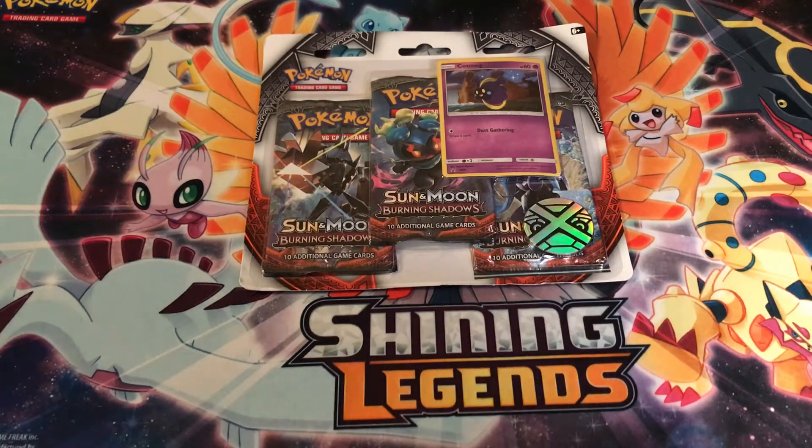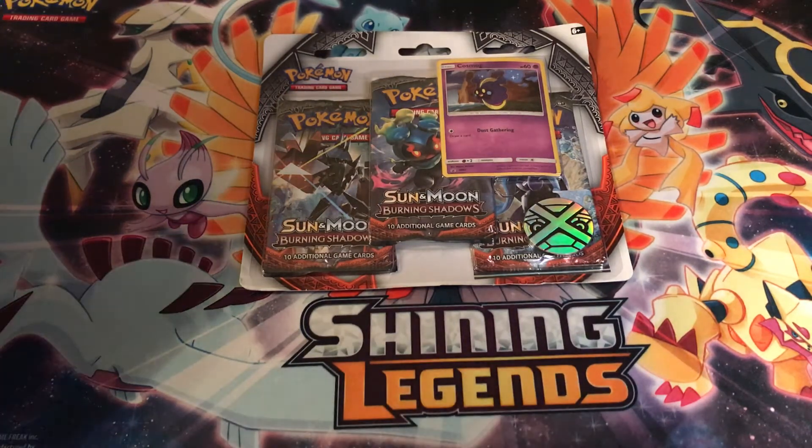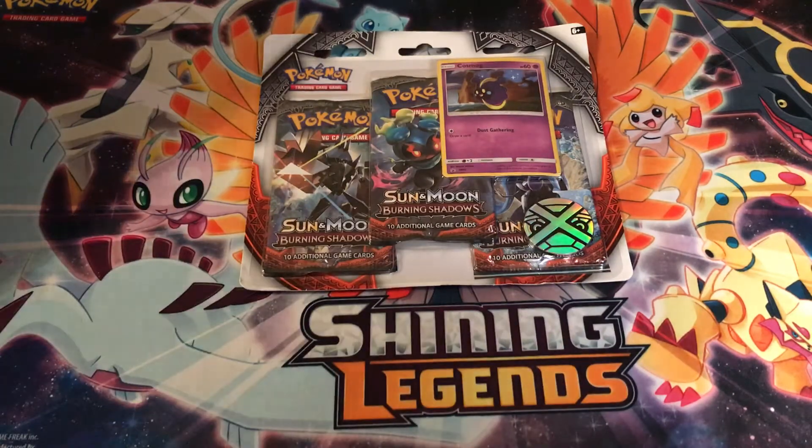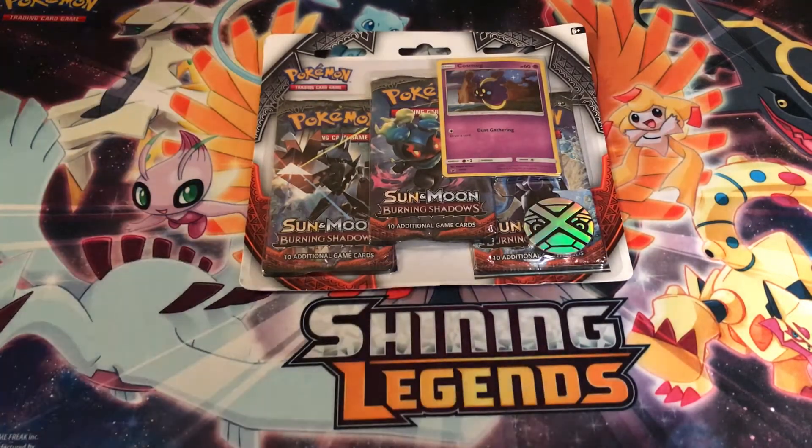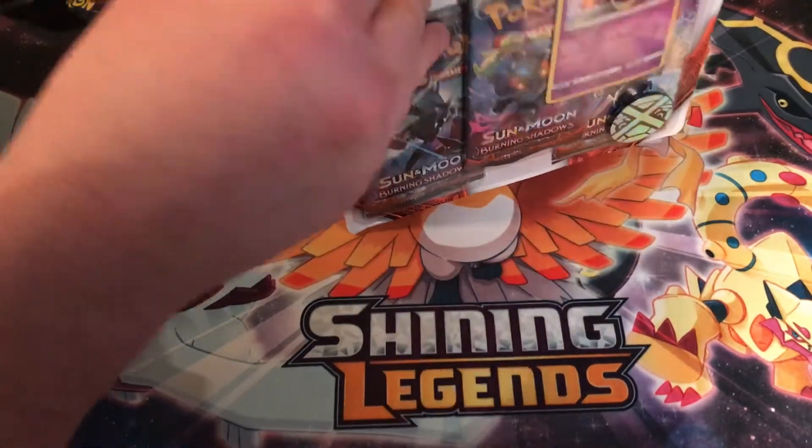What up YouTube, GoblastNoise here. This is Palatown Pack Battle League, round one — myself GoblastNoise versus Collections Master. My competitive pick is the OG Caterpie, trying to pull at least three. And my competitive GX pick is Tapu Fini GX — not the full art, not the hyper rare, just the GX. With that being said, let's crack this bad boy open.